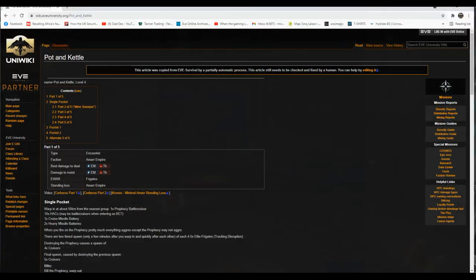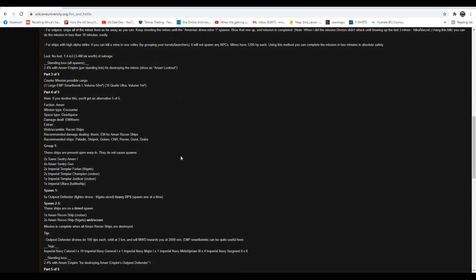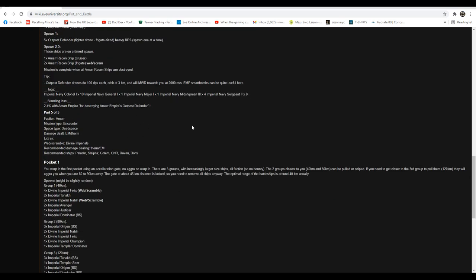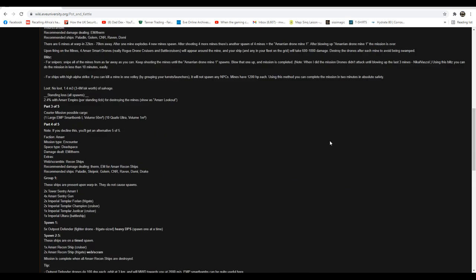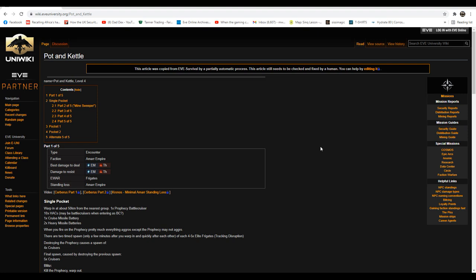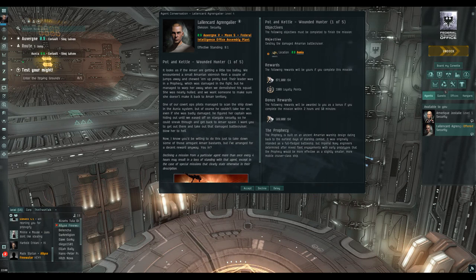There are five missions - I've run them before. A quick look at the mission guide: the first one has a bit of combat where we just need to kill a Prophecy and we can blitz it. But I'm going to kill everything to get as much loot as possible, watch out for guys that mess with MTUs, and give you edited highlights of the first four missions. The fifth mission is the one that drops the most - 74 million, mostly in tags: general tags and Imperial General Navy General 2 tags. They're very expensive but it hits your standings.